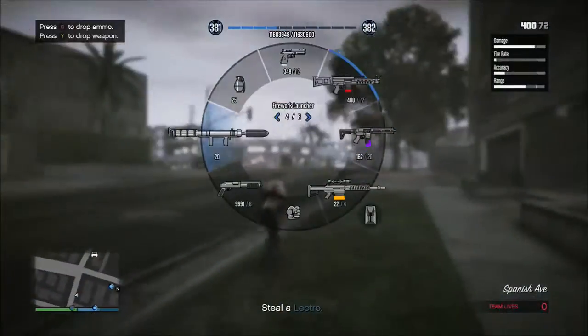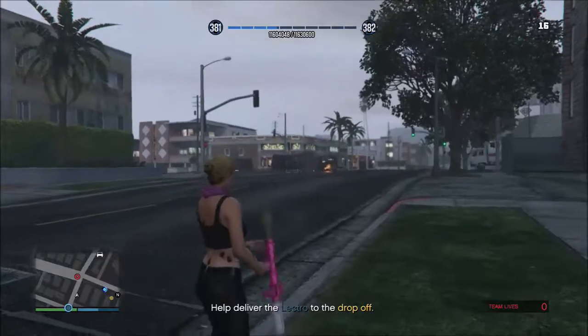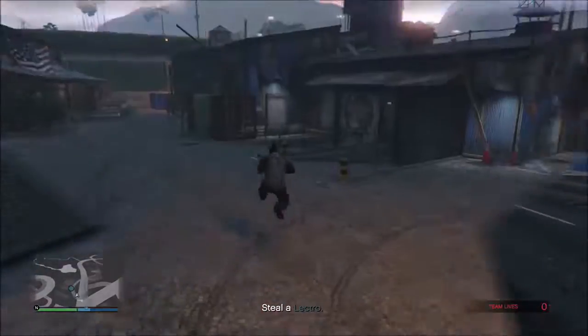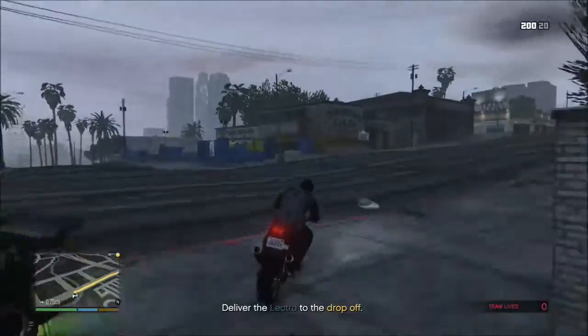You can find the Lost at another place, right down by the bike's delivery point. You can come down here and start blowing them up as well and cause distractions so that they're not elsewhere on the road. If you do this, there will be no more Lost on the road when the last person goes to turn in their bike.